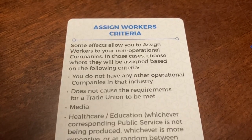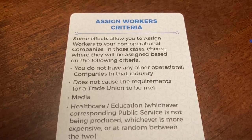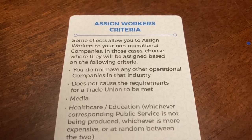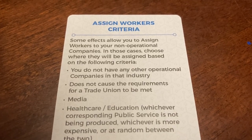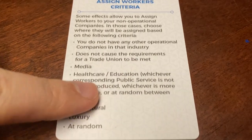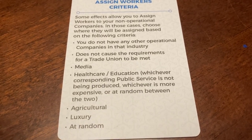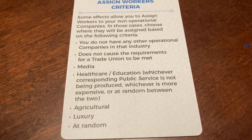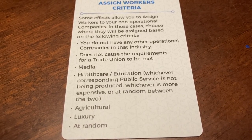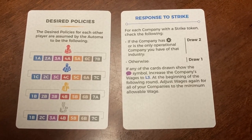When assigning workers, use this criteria: first priority is if you do not have any other operational companies in that industry. If that isn't met or you have more than one option, choose the one that does not cause trade union requirements to be met. Third, prioritize media; fourth, healthcare or education — whichever is not being produced — and if both are being produced, whichever is more expensive or random. Then agricultural, luxury, and at random.